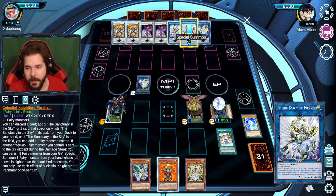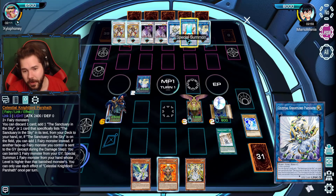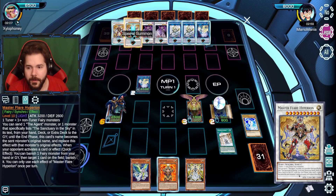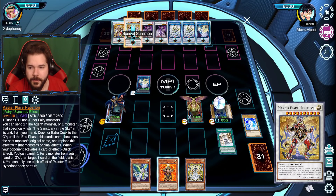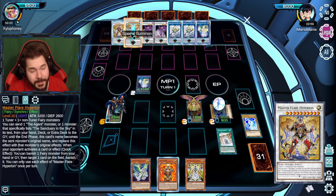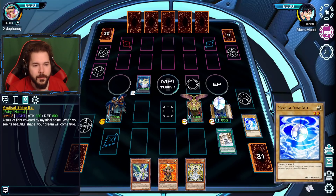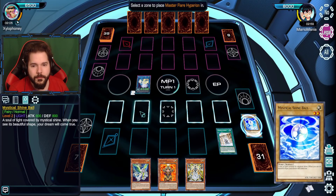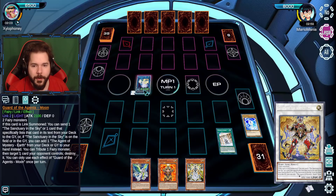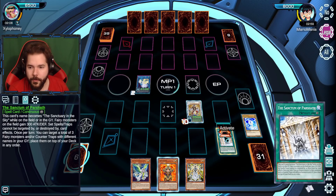Do I try to get a Parshath out here? Add Sanctuary in the Sky — that's good. But it doesn't need Sanctuary in the Sky. Alright, Hyperion, come on out. Does the link zone matter here? Probably not, we'll just put him here anyway. That's a decent starter for me.